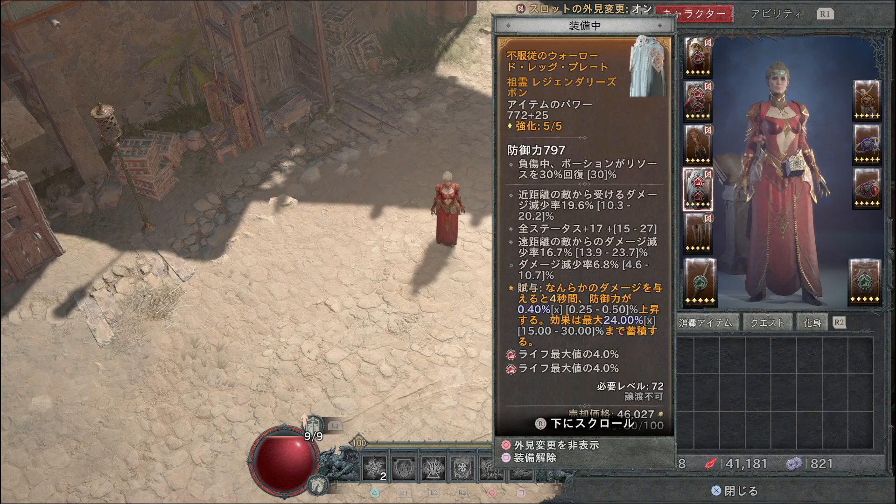下衣（パンツ）には近距離の敵から受けるダメージ減少率と遠距離の敵からのダメージ減少率の2つを乗せてください。さらに炎上状態の敵からのダメージ減少率も乗せてほしいです。